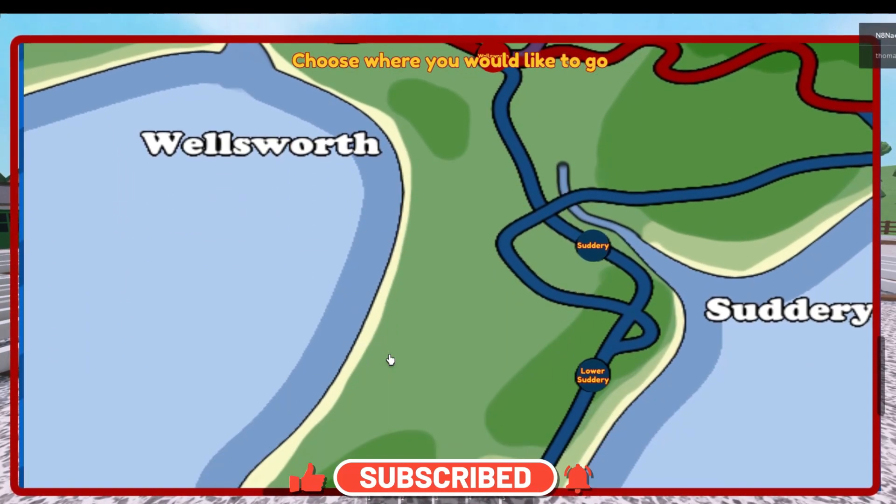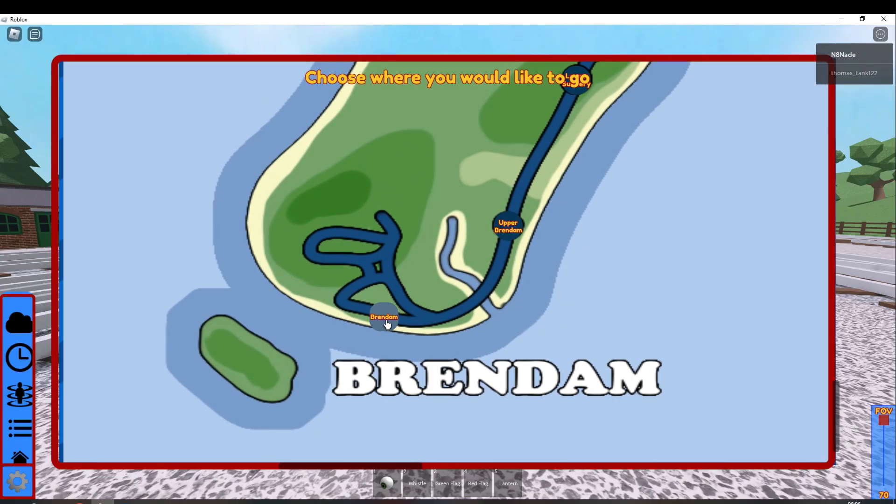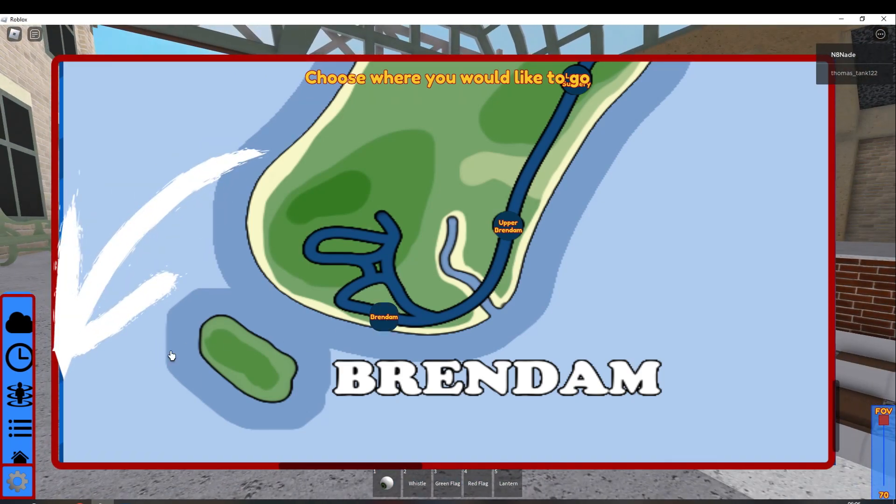Simply click on your desired location and you will be transported there. To close the map, click on the teleport button again.